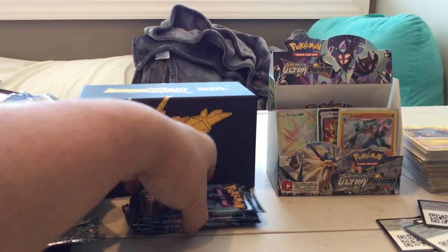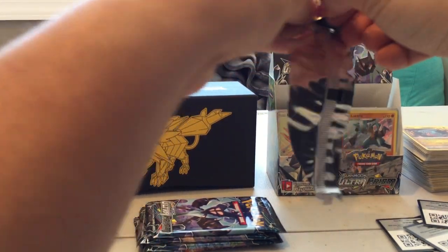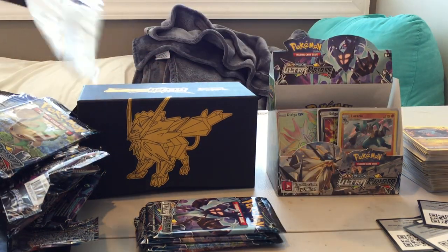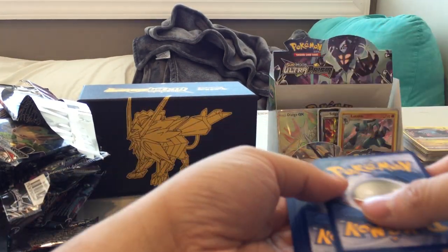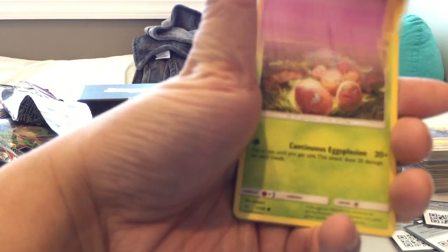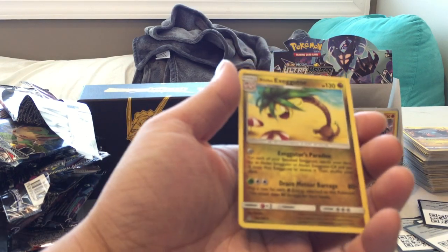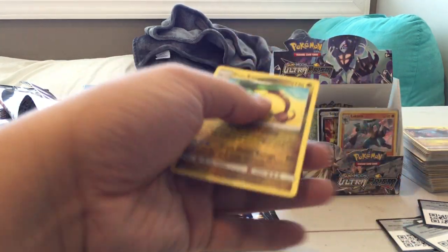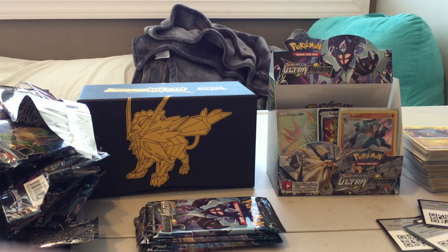Pack thirty: Morelull, Cosmog, Exeggcute, Thick Club, Reverse Holo Honchkrow, Honchkrow, and an Alolan Exeggutor. I haven't gotten this card yet. Exeggutor's always been a very derpy Pokémon, and this doesn't look any less derpy, but I think it's pretty cool that it's now a dragon type.